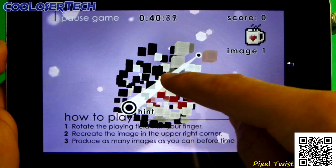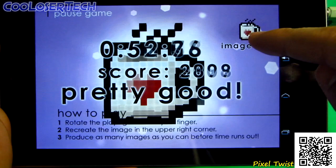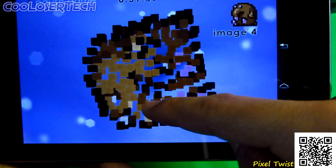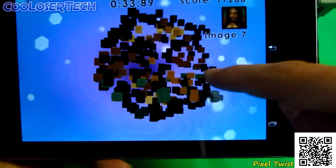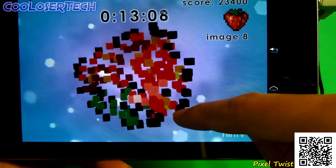Next up we have Puzzle Twist — a unique game. You rotate the playing field and a hint shows you how to set it up the first few times. You've got to make the picture match the image shown. It takes a while to get used to. You get extra time each time you complete one, and it doesn't matter if it's upside down — as long as the blocks match up correctly. The timer counts down, so it gets intense.